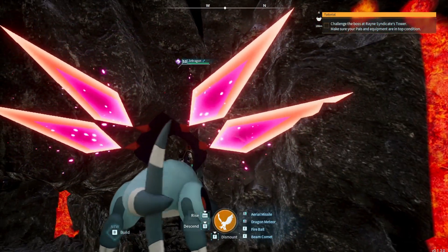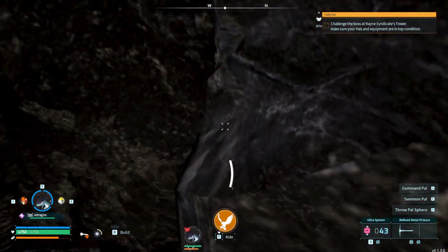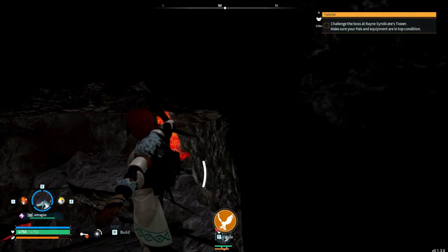There should be a short little ceiling right around this area, and you want to push yourself into the ceiling right over here. You're going to dismount and it should push you into the wall. Now that I'm stuck into the wall, I'm trying to get my character to settle.